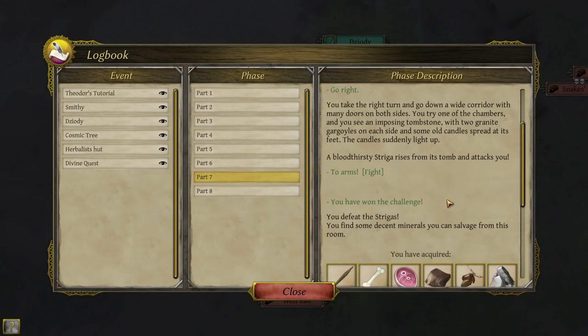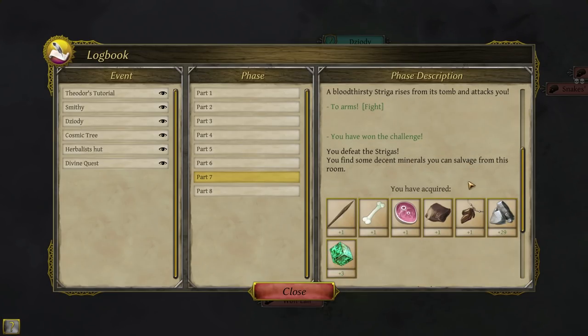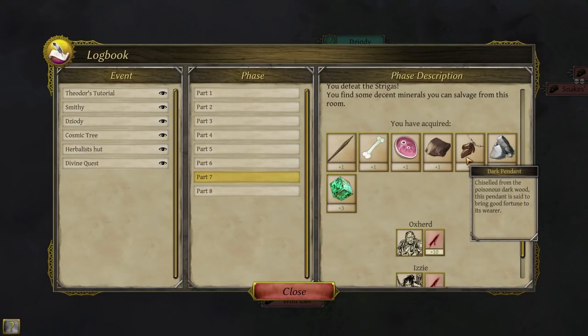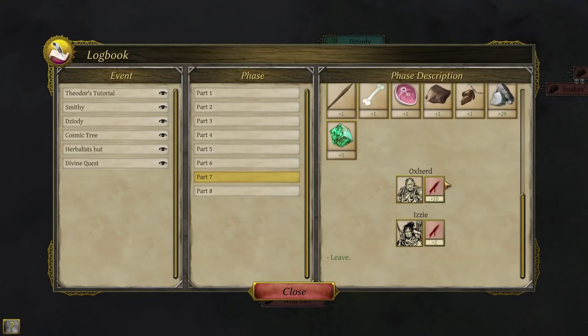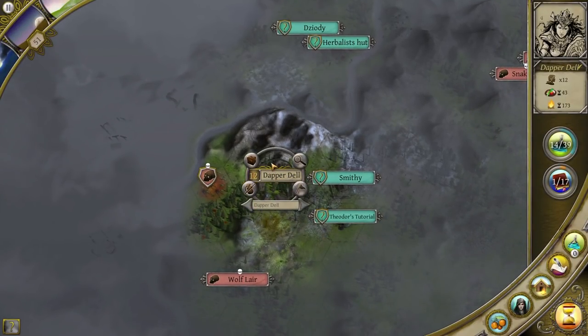You take the right turn down a wide corridor with many doors on both sides. You try one of the chambers and see an imposing tombstone with two granite gargoyles and old candles at its feet — the candles suddenly light up. A bloodthirsty Striga rises from its tombstone. There were actually two Strigas — I want that on the records because it was an epic fight and I won the challenge. You defeat the Strigas! You find some decent minerals and can salvage from this room — and that's how we got all of the granite. We also got a new Dark Pendant.